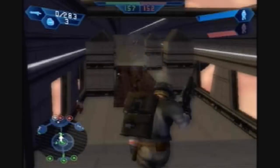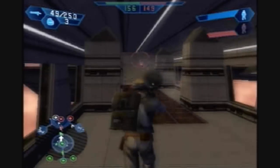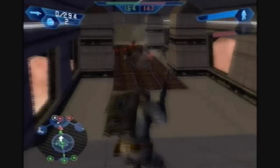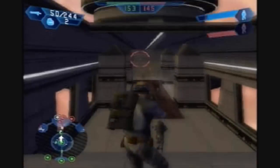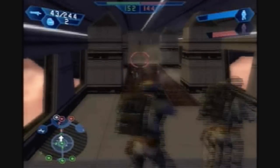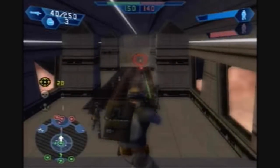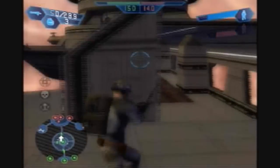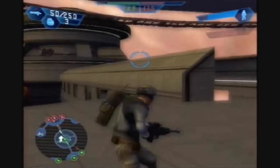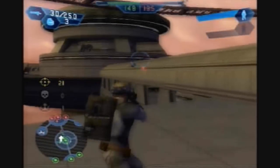They've lost the command post, so this is the part where we really make a push again in the reinforcements. As long as you just hold your position here and hold the bridge, you really don't have to worry too much — unless they actually push out and start capturing your platform command post behind you. If they do capture one, don't worry too much — they're probably not gonna hold it.